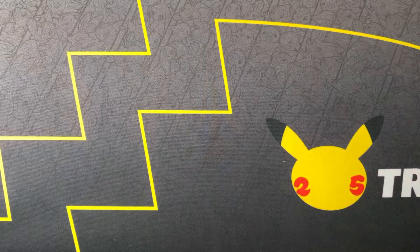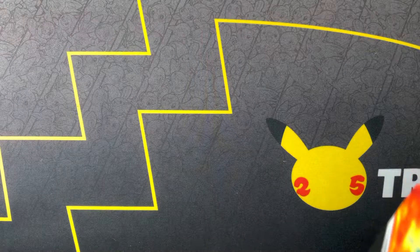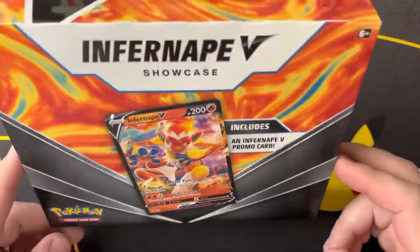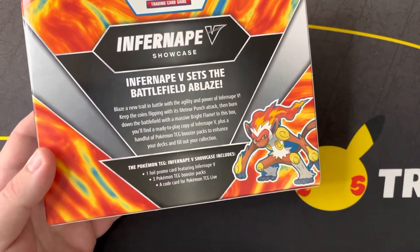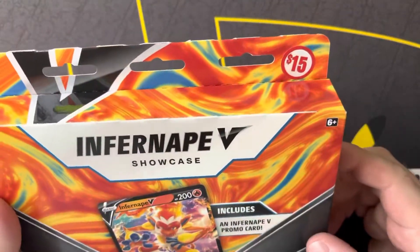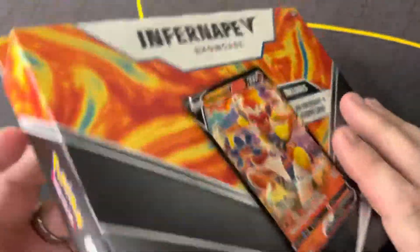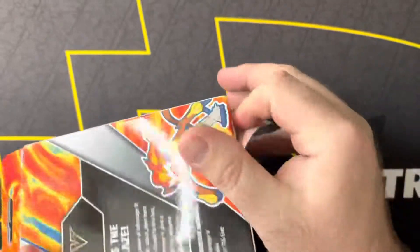What's up guys, welcome back to the channel. Today I have something pretty cool I found a little bit early. These are supposed to release technically this Friday, but I did end up finding the Infernate V showcase boxes at Family Dollar. They come with three booster packs and a promo card, and supposedly they have Lost Origins in them. We're going to open it up and find out — that'd be super sweet to get an early Lost Origins look before the official release this weekend.